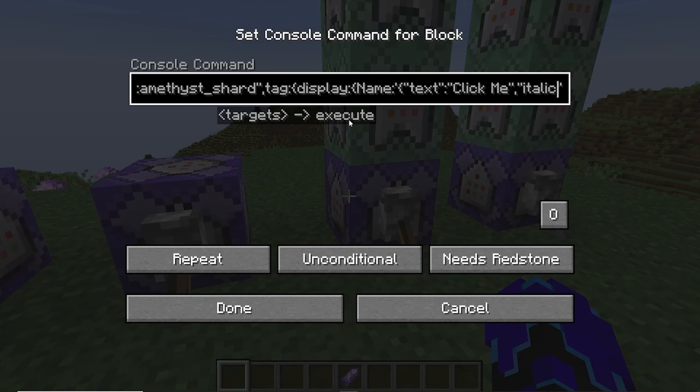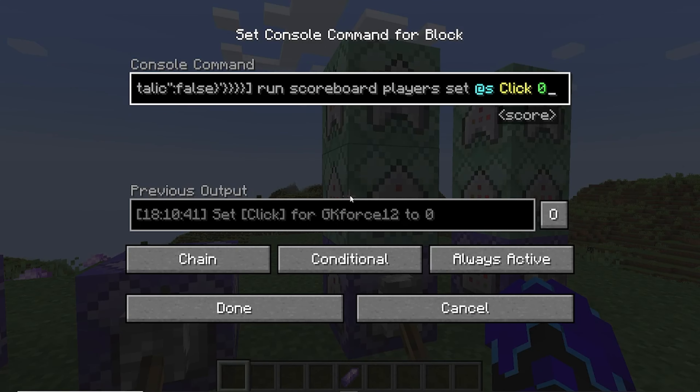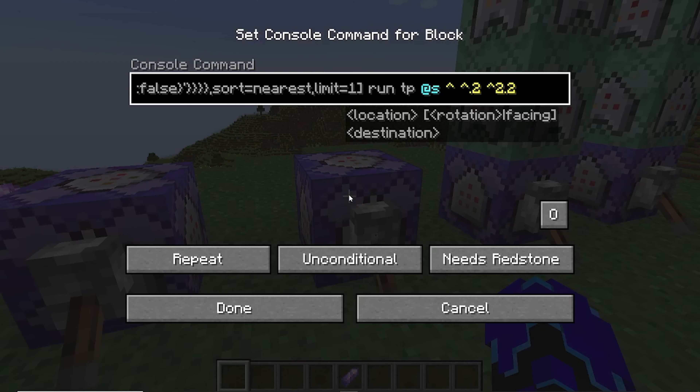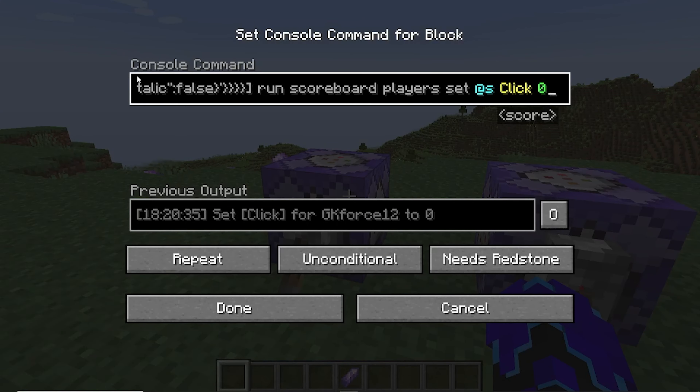This checks if the player holding the specific item has a click score of 1. If so, it sets it back to 0, and everything above that is the code that will run when the item is clicked. These two command blocks right here just teleport the villager in front of the player's face as long as they're holding the item. And this constantly sets all players who are not holding the specific item's click score to 0.